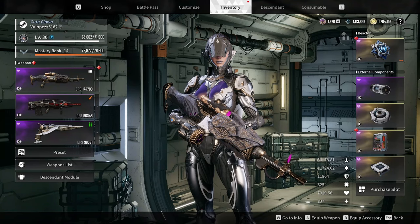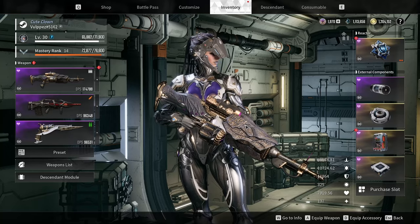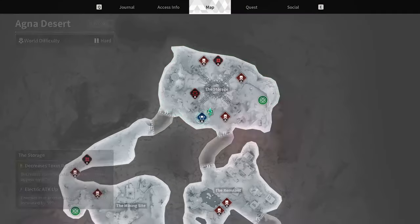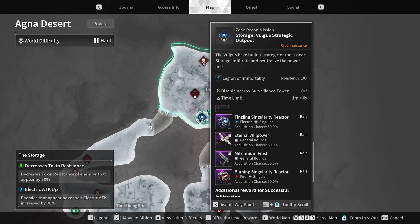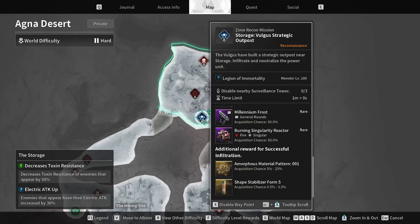Hello everyone. I recently noticed that people don't exactly know the difference between clearing an outpost and successfully infiltrating an outpost, so I wanted to make a quick video to show you how to infiltrate so you can get those additional rewards. On hard mode there are different patterns, and in a lot of cases they give you ultimate pieces for characters. In this case I was farming this one for ultimate VESA.